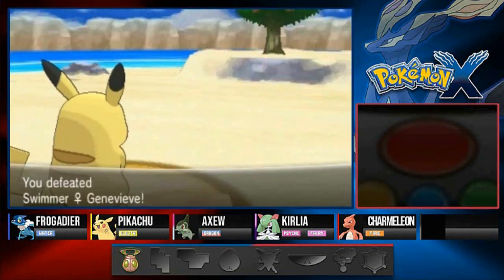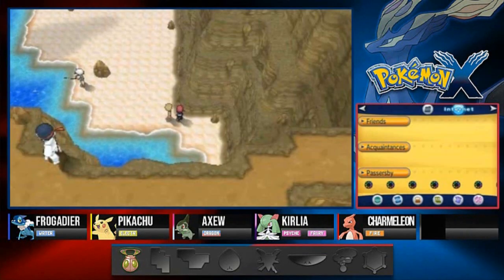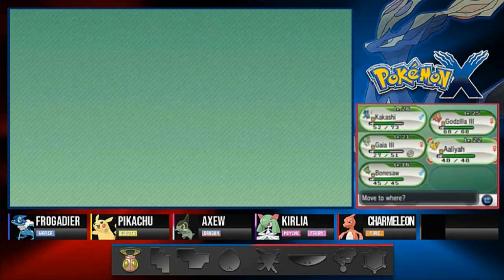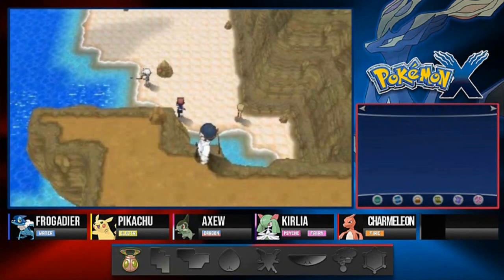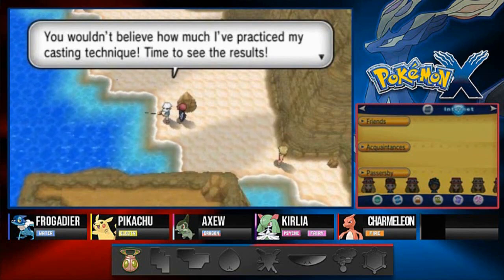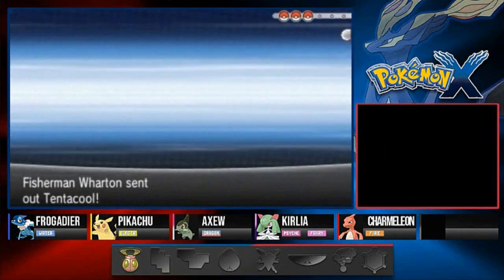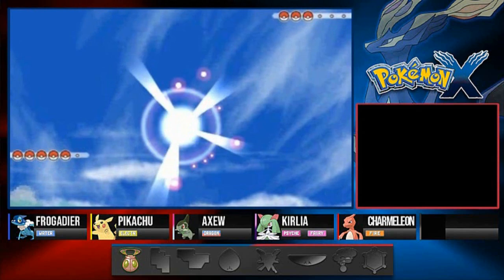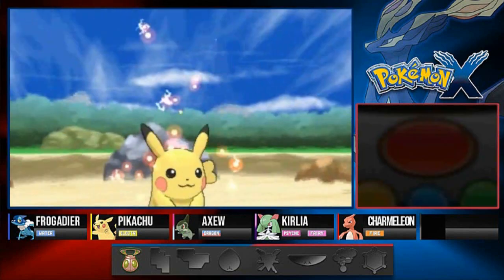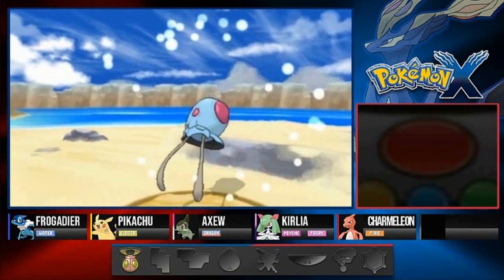And look at that - Genevieve, I don't know how to say her name but it's a beautiful name. Let's switch out to Alia since this is a water area. The trainer says: 'You wouldn't believe how much I practice my casting technique - time to see the results!' Here we go against Wharton, who's coming out with his Tentacool - pretty cool Pokemon, I've always wanted to get one.